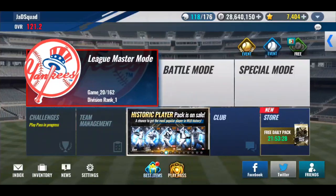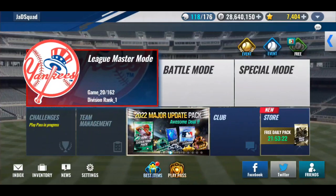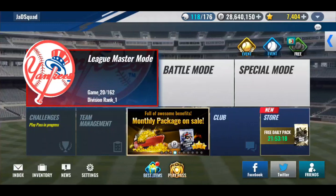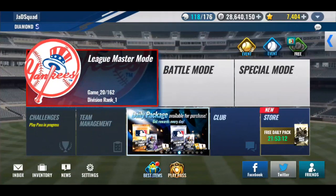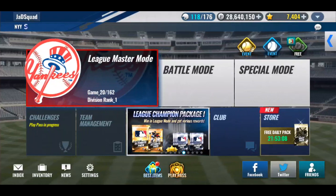Hello everybody, my name is Jad, and welcome to another MLB 9 Innings 22 video. In today's video, we've got a lot of big things to go through. We've got historic player packs, we've got a team select SIG, we've got an overall AMP ticket, and also we're going to see if we have enough to use black diamond pieces.